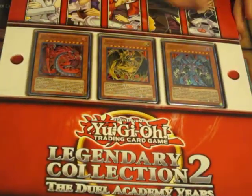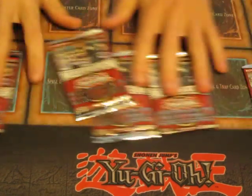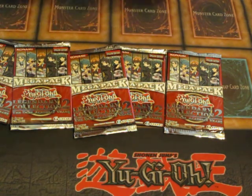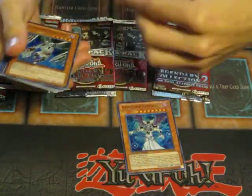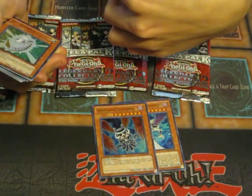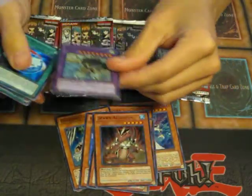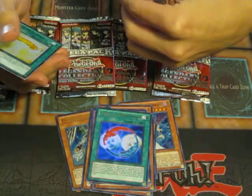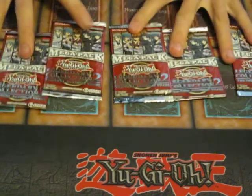Alright, so you already know what these guys are — you can see when you get ready to buy the package. And if I'm correct, these are all predetermined, but I'm gonna open it anyways. So we got Dark Lord Asmodeus, Dark Lord Superbia, Dark Lord Edeh Arae, Cyber Larva, Lion Alligator, Swamp Alligator, Elemental Great Tornado, Parallel World Fusion, Dragonic Tactics, and Court of Justice.